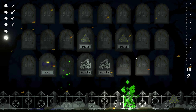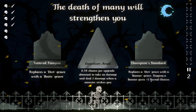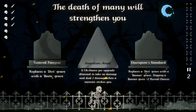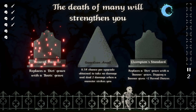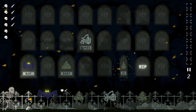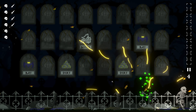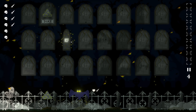That's a lot of bones. Place the dead grave with the banner, go through the boots, now take the boot. Kill.